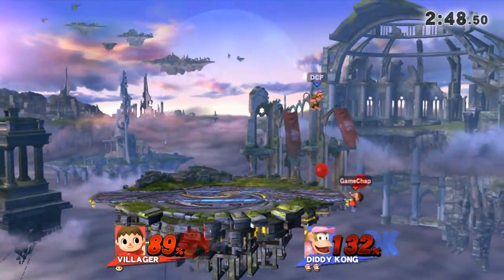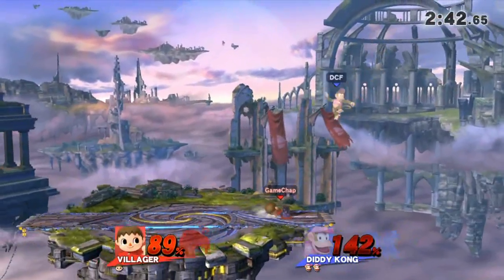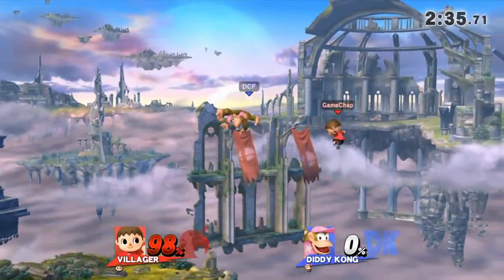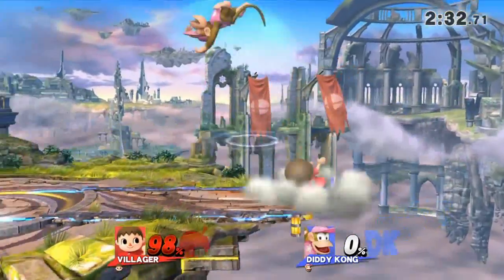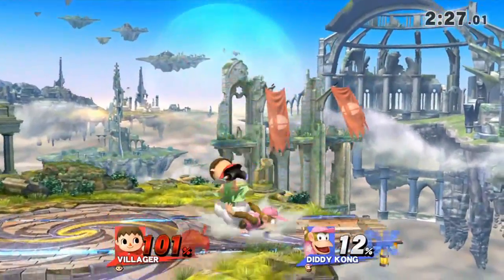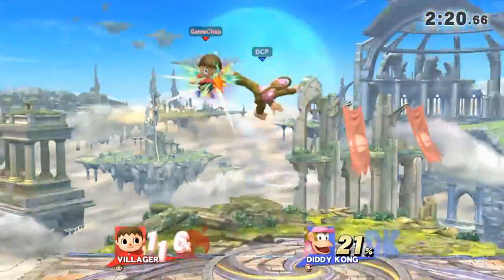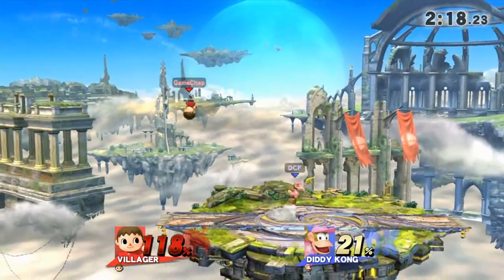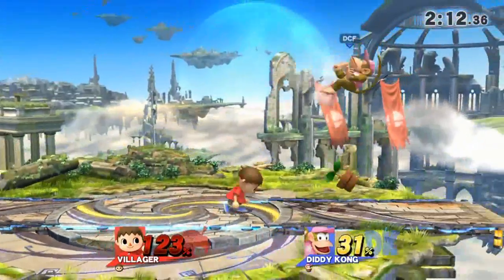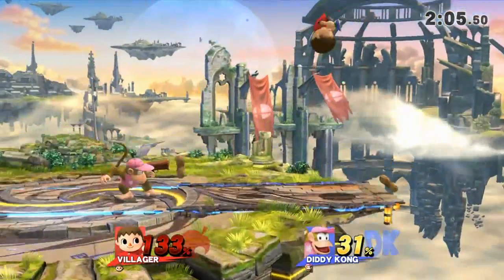There's an up aerial off the ledge — quite a good idea if people are edge-guarding you. An umbrella swing takes out his monkey grab, and there's the up smash. We are very much down at 98% now, so Diddy has the ability to kill us. Diddy's primary killing tool appears to be the side smash. The Villager may be the opposite of Little Mac — rather than a ground fighter, perhaps a focus on aerial play would be wise, because his short stubby arms just don't favour ground-paced play.